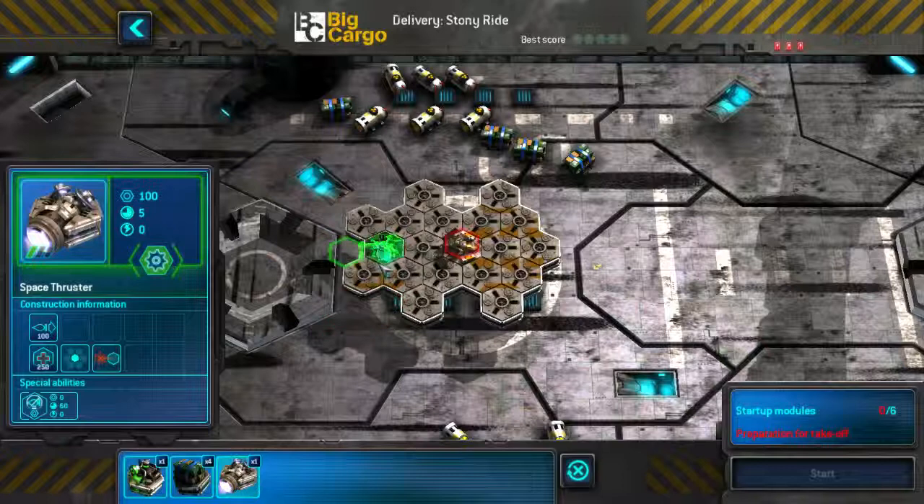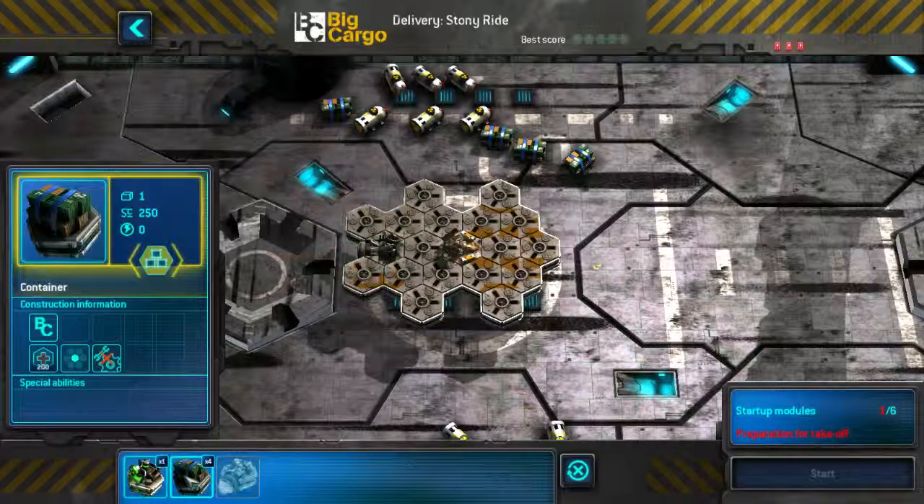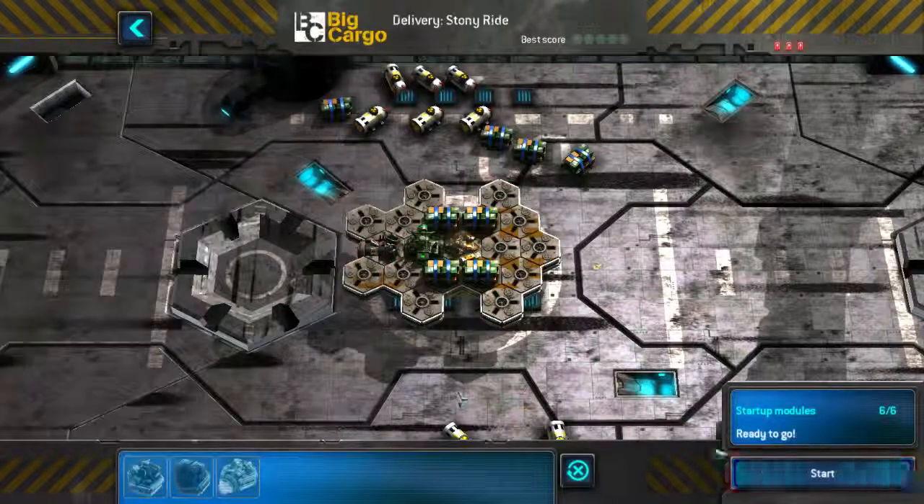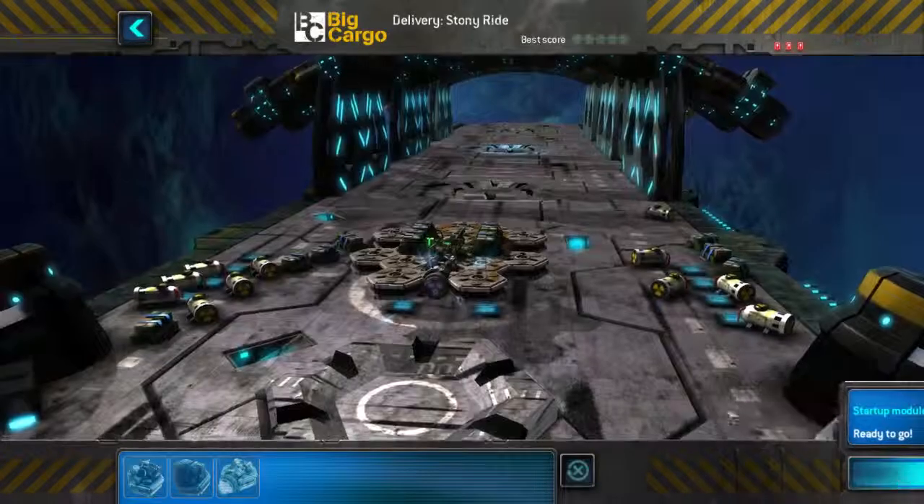Okay, let's get the space raster out and we have four containers. I'm guessing I'm going to build them like that and let's get the mechanic right over there. Nice. Let's do this.